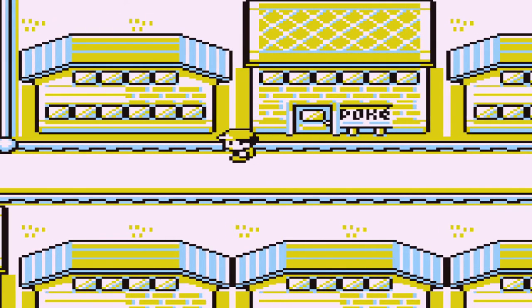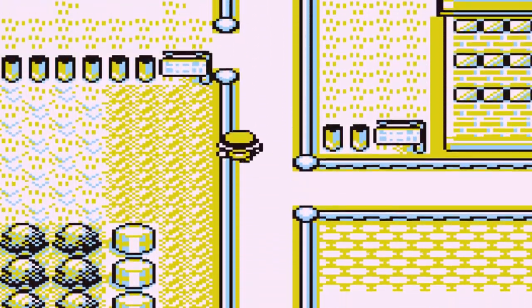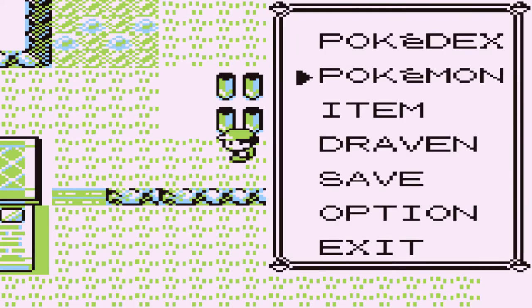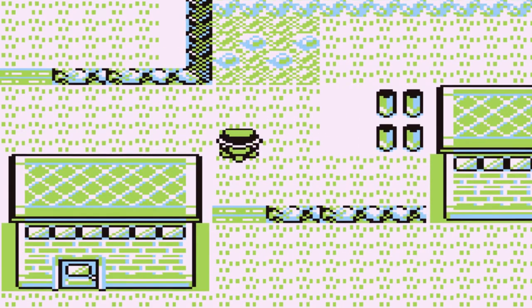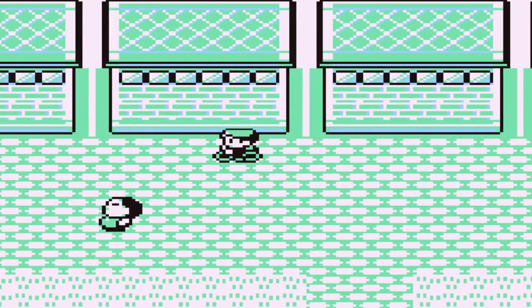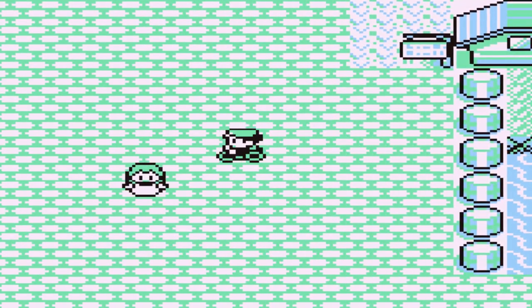The goal is to get all the Pokemon we can. In this episode we're going to be going to the Cycling Road, because that's the quickest way to Fuchsia City. In Fuchsia City we'll be encountering a lot more than usual — there's the Safari Zone and quite a lot of other stuff, especially here in Pokemon Unova Red.